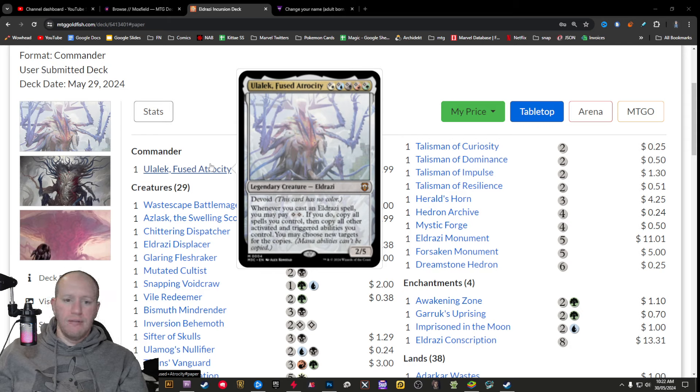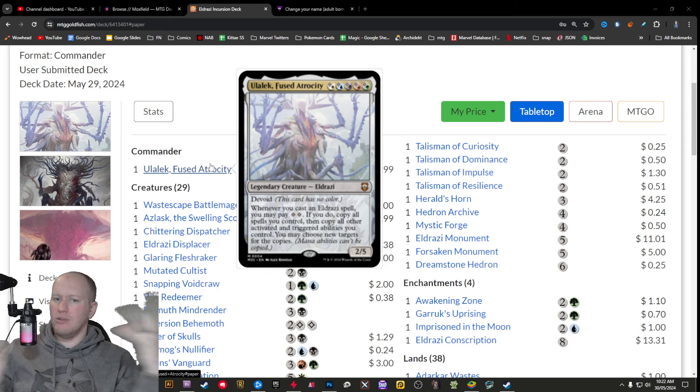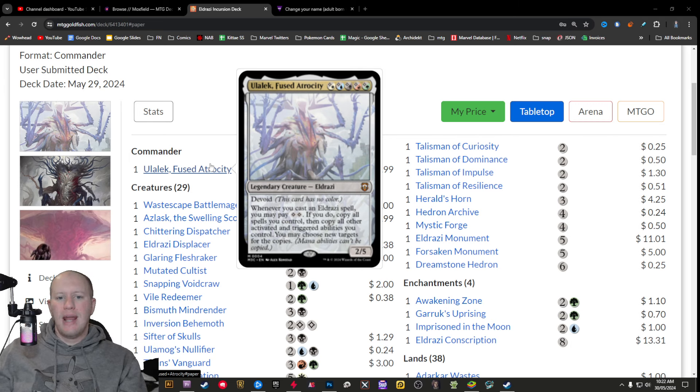He is devoid, costs five, but you can replace any of those colors with a colorless one. And then whenever you cast an Eldrazi spell, you can pay two colors. If you do, copy all spells you control, then copy all triggered and activated abilities, and then you can choose new targets for them.